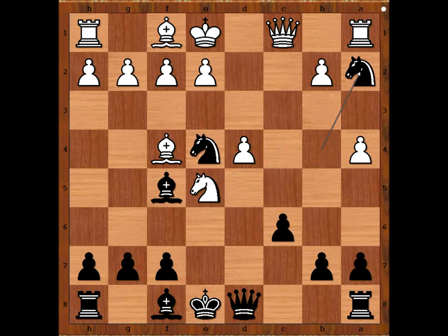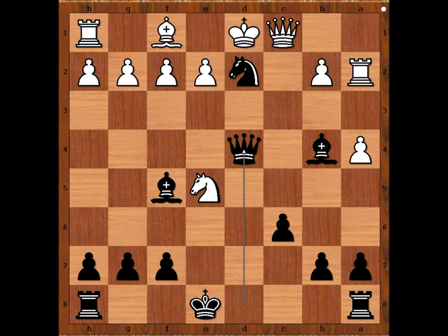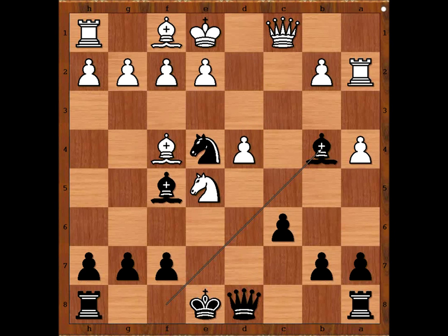The move is knight takes knight. White resigned in view of the continuation: rook takes knight, then bishop to b4 check. How to defend? If bishop goes to d2, then knight takes on d2, king to d1, queen takes on d4 — winning for black. And what if king goes to d1 instead? Then knight on e4 becomes the star of the show — check, mate.